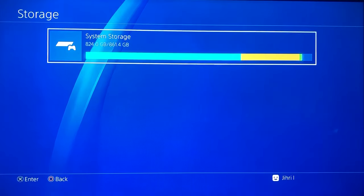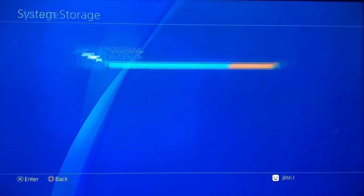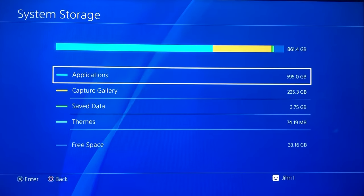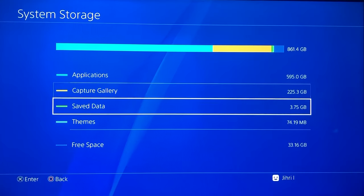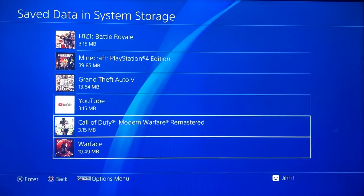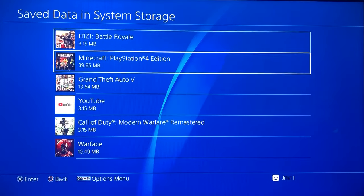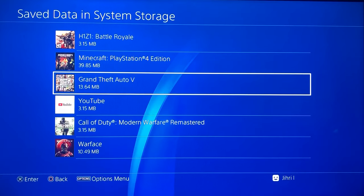Wait till the system storage calculates, then you want to click on it. You want to go down to the option for Saved Data. Like you see, you can find a lot of saved data. Just click on the game with the saved data that you want to delete — for example, Grand Theft Auto 5.